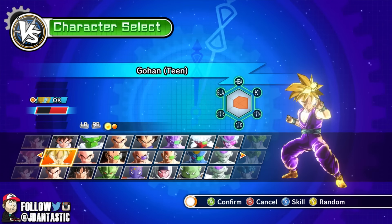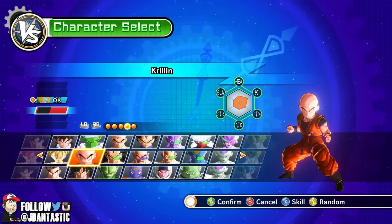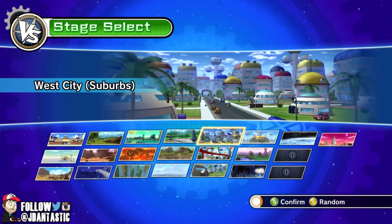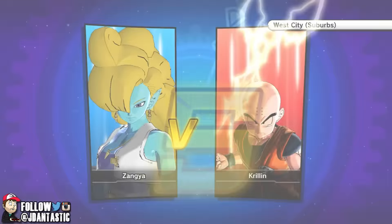The first fight we're gonna do is Krillin — we're gonna put Krillin up first. Let's go here towards the end, give him the benefit of the doubt, take him all the way up there. West City Suburbs is where this battle is gonna take place — we got Zangya versus Krillin.